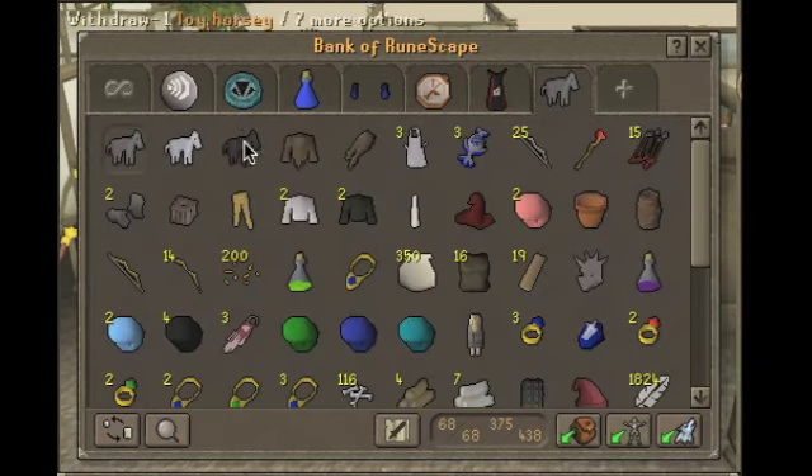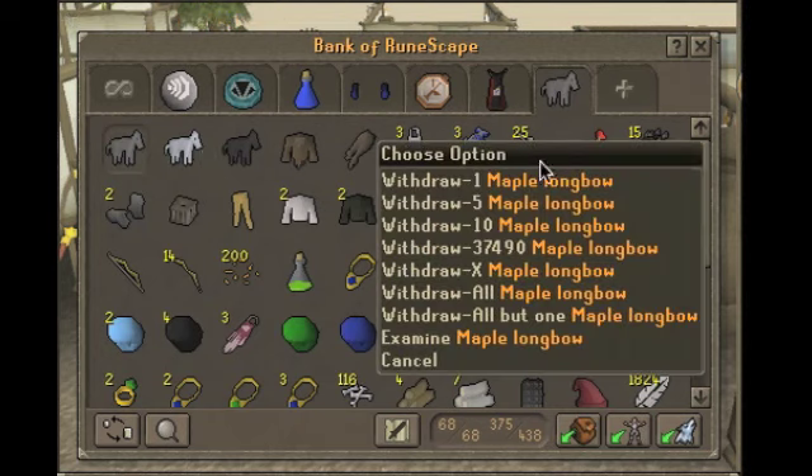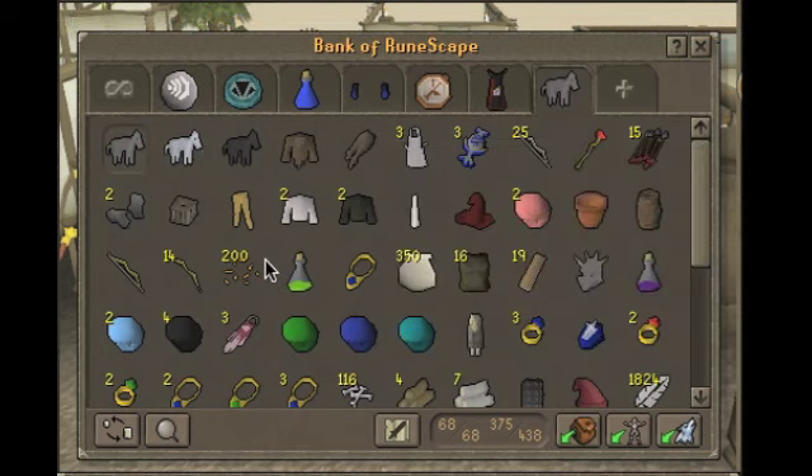To start out, we have my toy horses. We have some longbows, we have some fish bait, we have my afros — my afro collection. You know, you gotta have that.